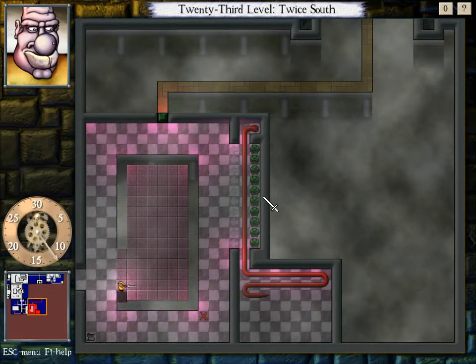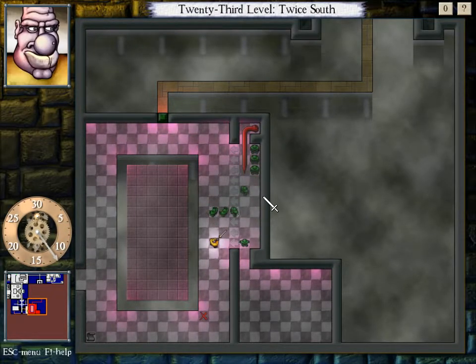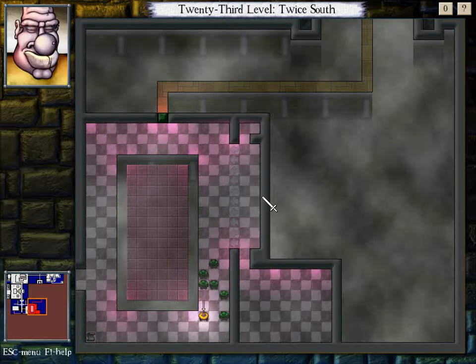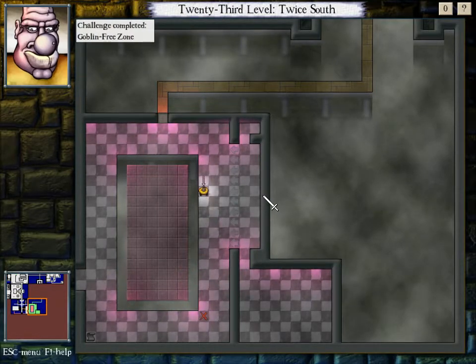We just make sure they cannot touch the trap door — we make sure we can't touch it either. So what we want to do is move them in a way where we can kill as many goblins as possible without them surrounding us, then utilize every trick we know. Challenge completed! Goblin-free zone!